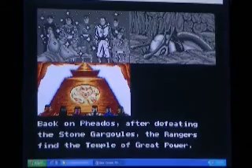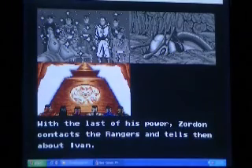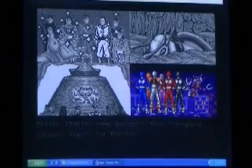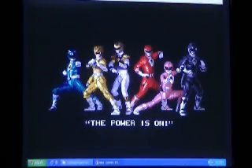Back on Thados, after defeating the Stone Gargoyles, the Rangers find a temple of great power and discover how to gain it. With the last of his powers, Zordon contacts the Rangers and tells them about Ivan. With their new power, the Rangers blast back to Earth and land in Angel Grove as Ivan's Ectomorphicons are destroying the city. The power is on.